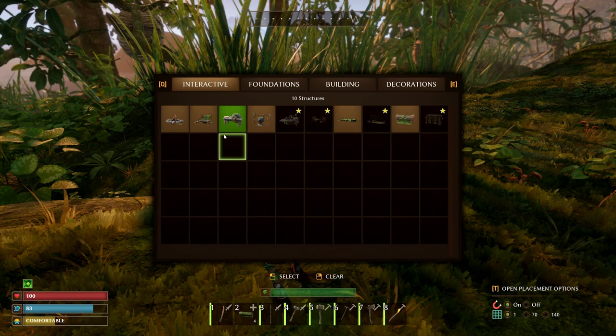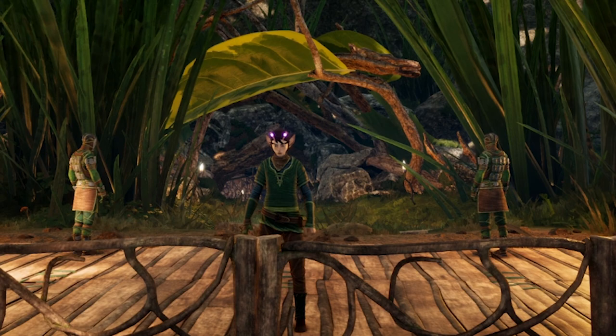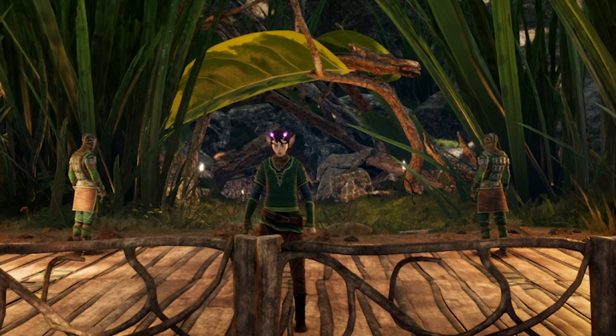Before you finish playing, be sure to set a spawn bed wherever you are before logging out. That way when you come back to your world you'll be right back where you left off and won't need to hoof it from your last spawn point. That's gonna do it for this guide. In the next video we will move our base into a giant tree, get grinding for chitin on the beach, and take on our first boss. Hope you found the guide useful and stay tuned for the next guide coming out soon. Thanks for watching and see you next time.